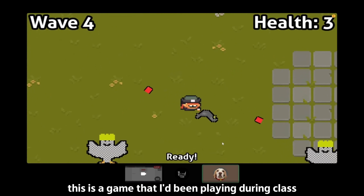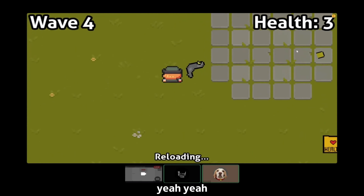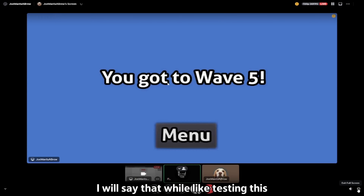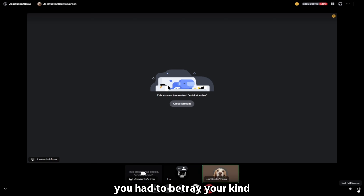This is a game that I've been playing during the class of the ball. While testing this, it was really hard — I didn't want to shoot the pelicans, but I had to, to see if it worked. You have to betray your kind. Yeah, it was a very, very sad time, really.